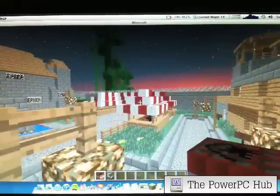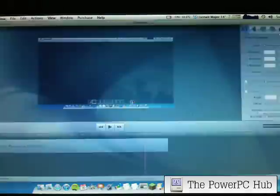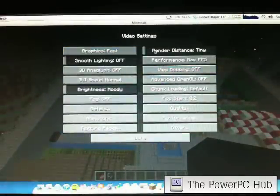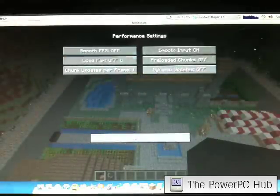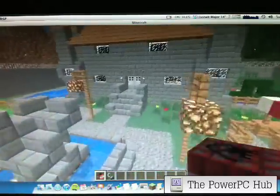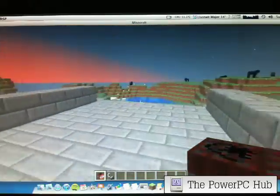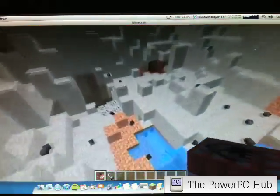So then guys, here we are without ScreenFlow. And look at it guys — look how well it runs. I've still got all the settings off. If we turn everything back to where it was before, like short render distance, let's just leave it like that for now. But it runs brilliantly, as you can see. ScreenFlow really does bog it down. It just runs unbelievably well. And just to show you how well it really does run, I'm going to blow some more stuff up. Here's the TNT crate that we made just a minute ago.